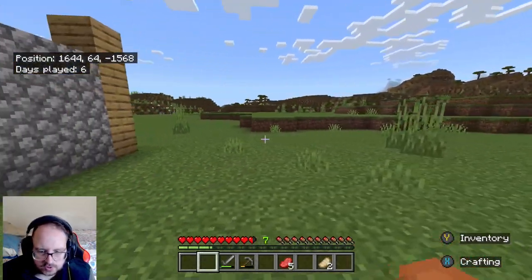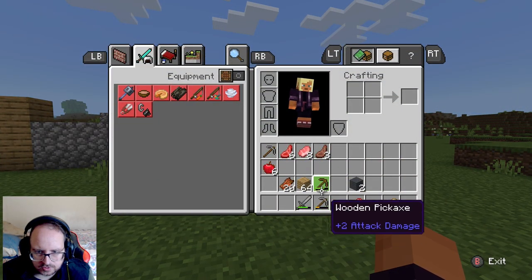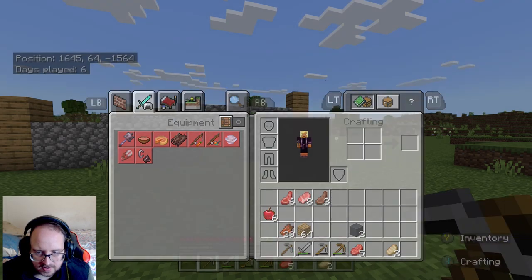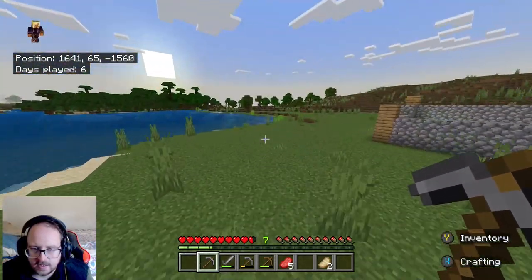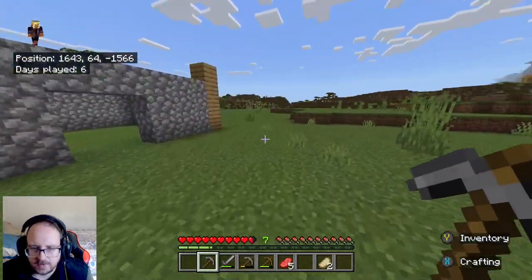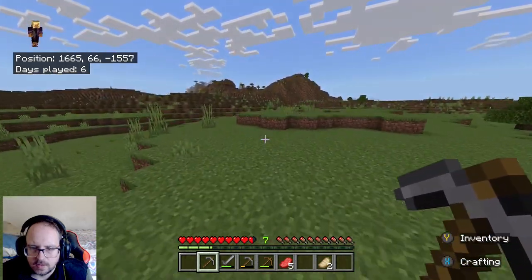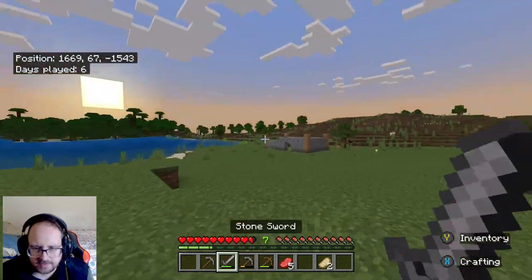We should go somewhere with a cave. We've got two or three tools we can use. We just need cobblestone so I don't have to go that far. I'm trying to remember the map — oh, never mind, it just came back to me.